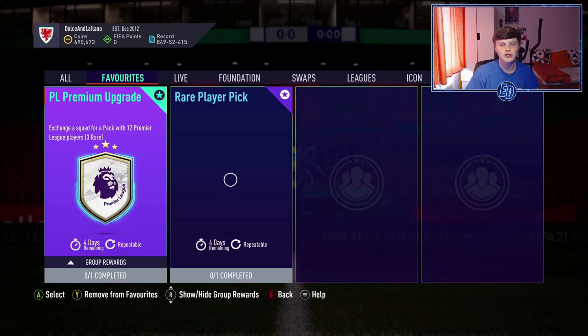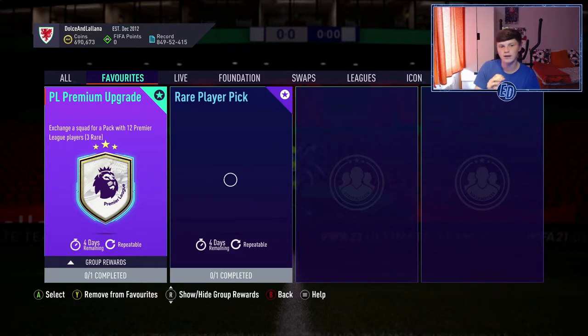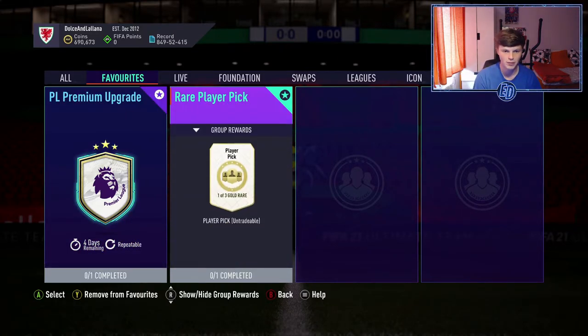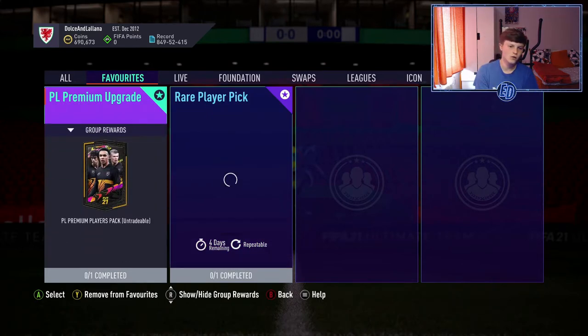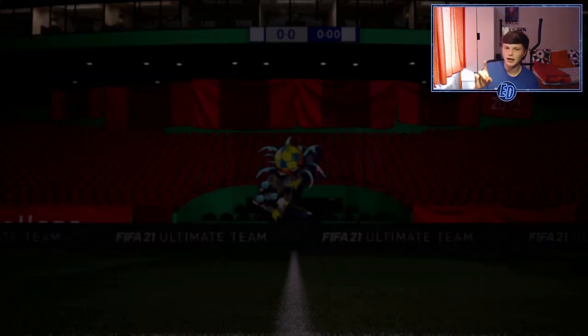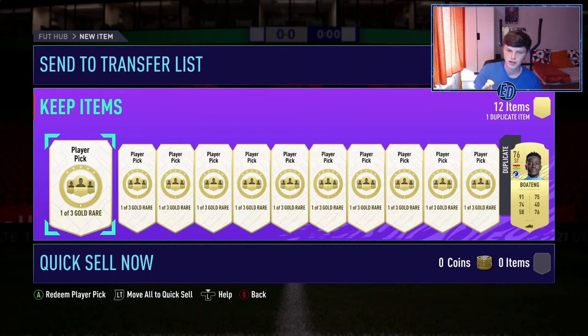Welcome back to another video on the channel. Today we have a Premier League team of the season upgrade pack opening — Premier League premium upgrades and rare player picks. For the rare player picks you need seven gold commons and four silvers at minimum. We packed three tops and a prem pack opening, so if you haven't seen that it'll be up in the I-card.